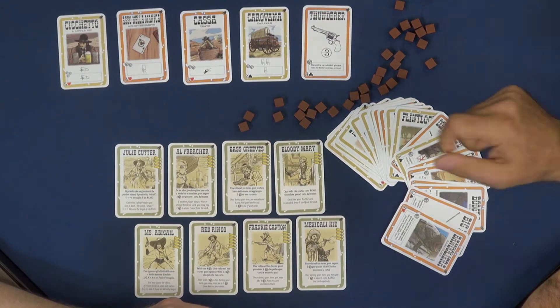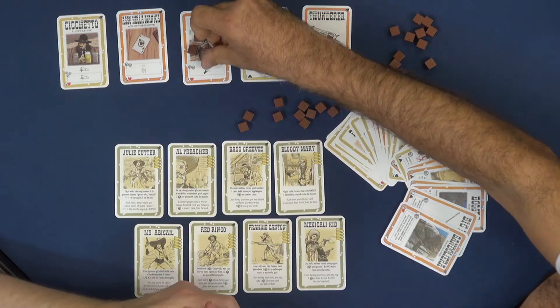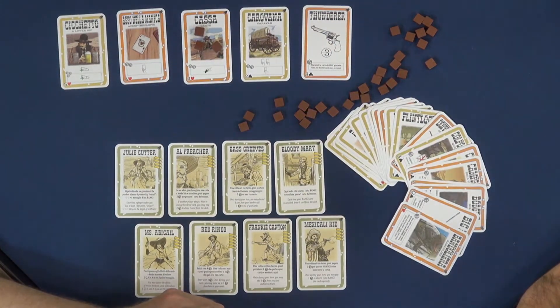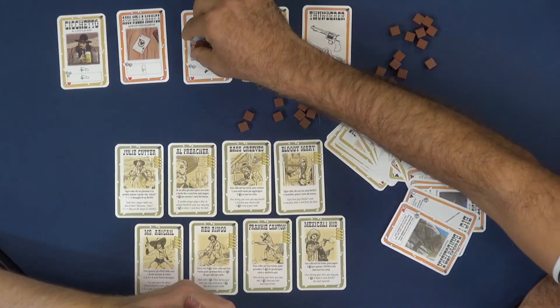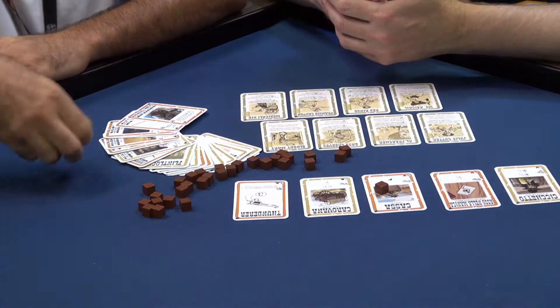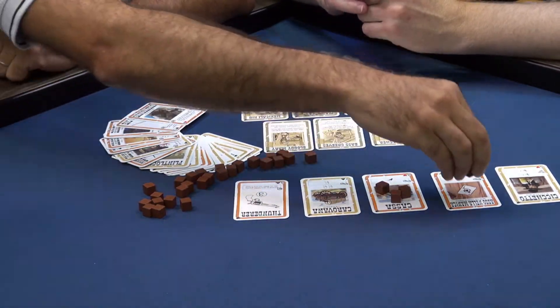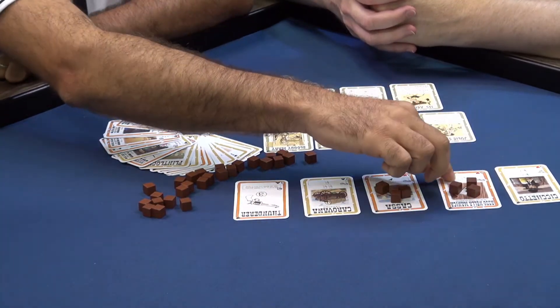Whenever you play Dangerous cards, you add three load tokens. In order to use a card, you pay the number of tokens described on it and you get the effect. For example, the crate — you can use it by spending two tokens to get a miss. Or the Ace up the Sleeve — paying two tokens to draw one card, and so forth.